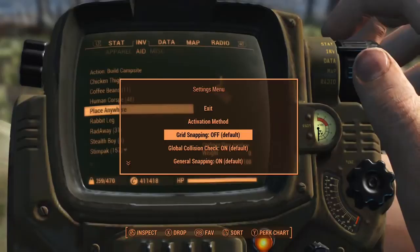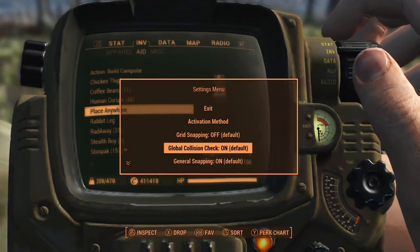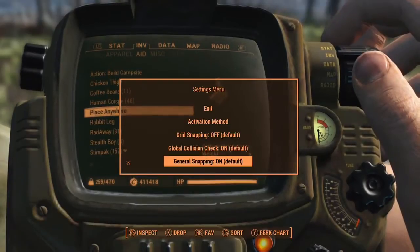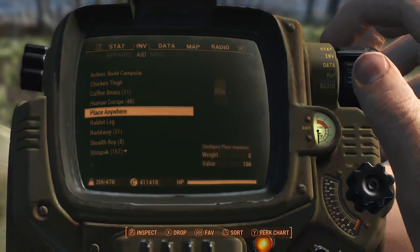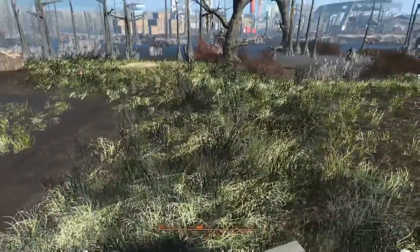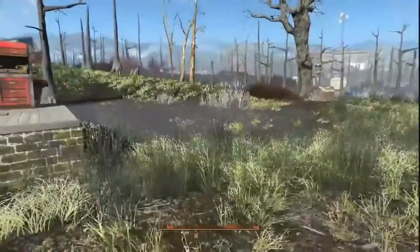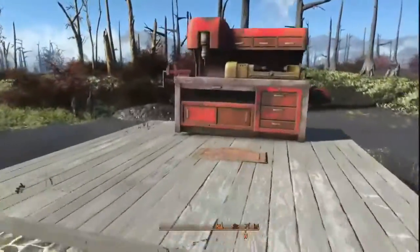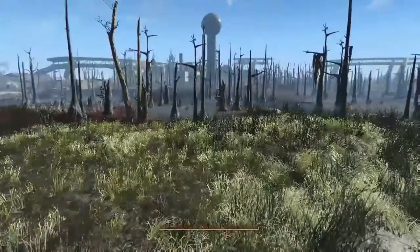Another mod I use when building is the Place Anywhere mod, which lets me change the grid snapping, global collision, and general snapping — turning them off and on as needed. With that set up, we're going to start with a nine by seven layout. Let's get started on the build.